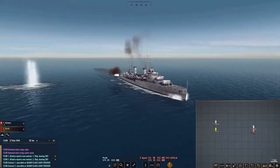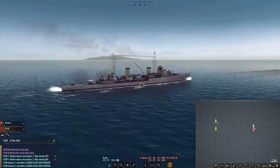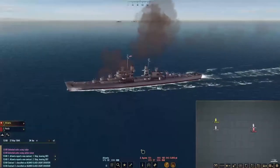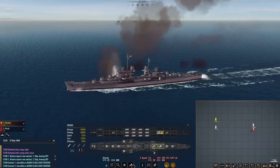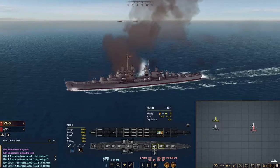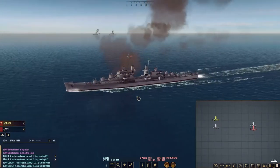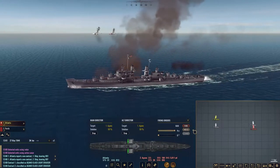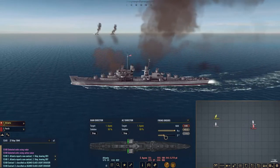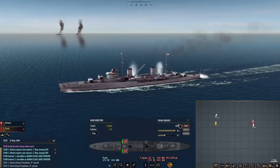Here is HMAS Perth in her glory. I know there are some Australian people who watch my videos — there you go. We've got the Atlanta too. Atlanta has already taken some hits. We have one of our damage control crews currently repairing a damaged area. We are going to alter course, turn to starboard, and go in a bit. We're going to send some torpedoes — Atlanta has four of them. We're going to send four torpedoes with a four-degree spread and send them. Same thing for HMAS Perth — four torpedoes, four-degree spread.